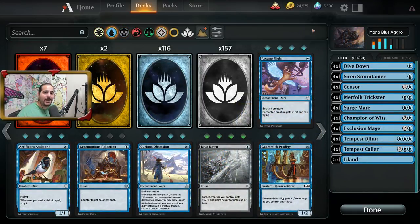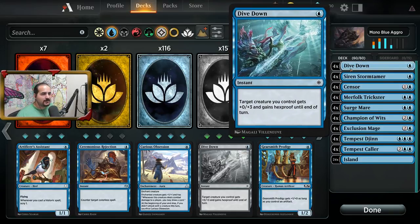The deck that I built is going to be a mono blue aggro deck. I made sure it was extremely basic, to the point, and tempo was always at the front of my mind. So let's go over these cards. Dive Down for one blue mana — it's an instant, and hexproof is amazing in this meta. Everybody's playing spot removal, and that toughness can come into play if you're trying to play a combat trick.